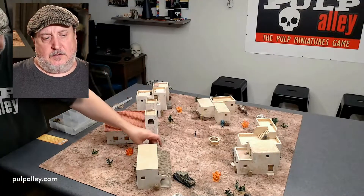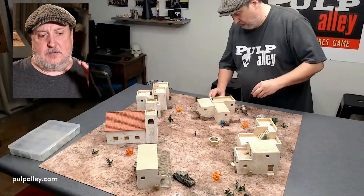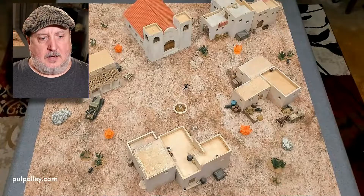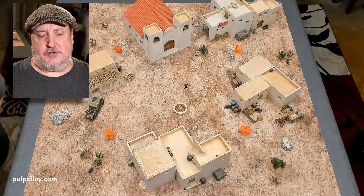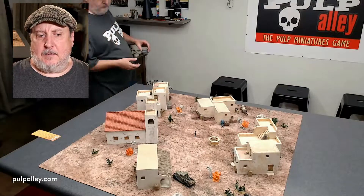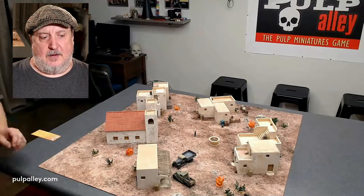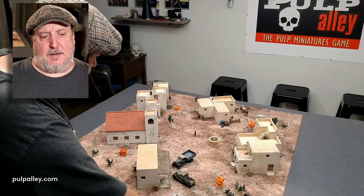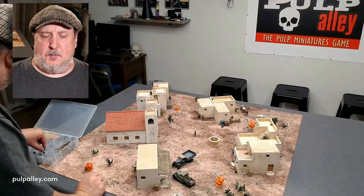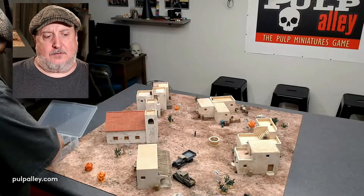I almost thought about just doing this as an old west scenario. I was going to use these fire pieces as the portals, but as I'm setting up I'm not particularly happy with the flames as portals. So I start thinking about it, and I decide instead of the flames I'm going to put out some gravestones and use those graves as the portals that these wraiths are coming out of.